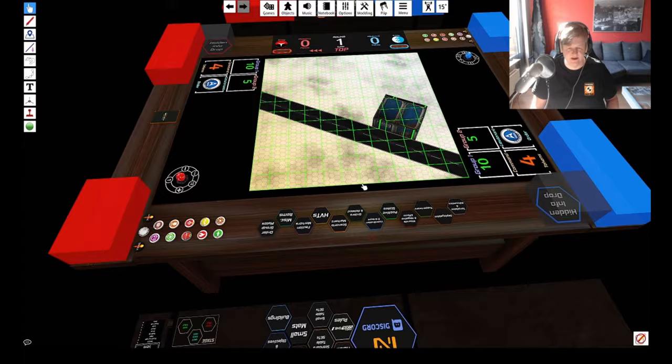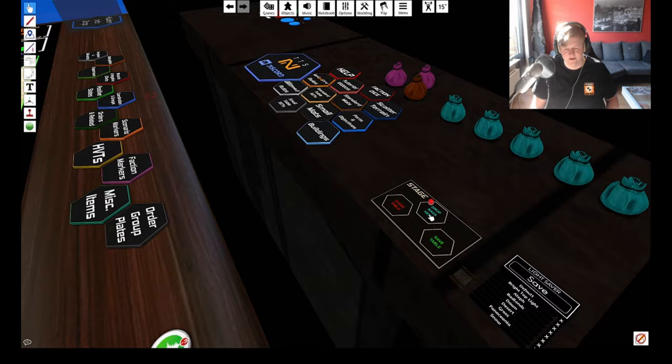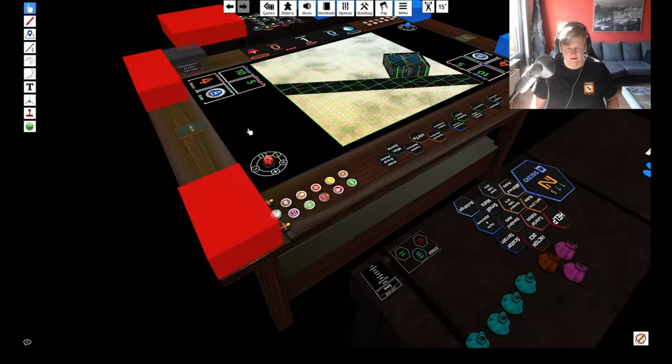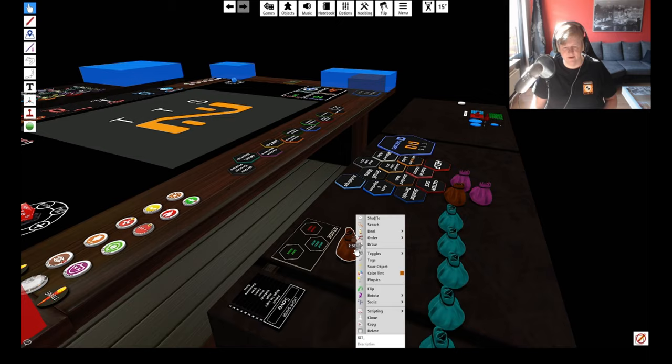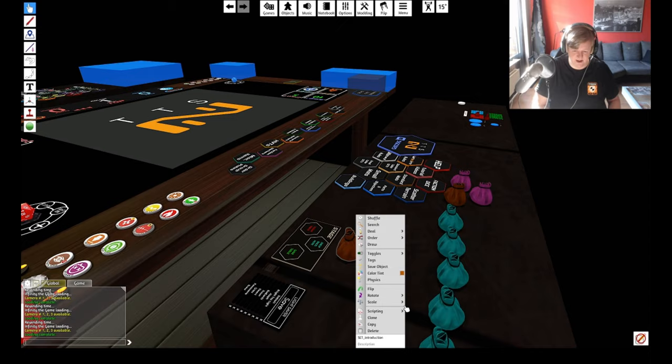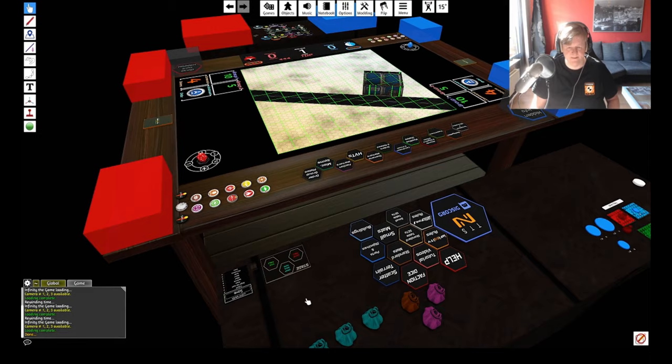Those are the basics of setting up. You can fill this whole table with buildings to your heart's content. If you want to save a map, anything on the black table surface will be saved. Press 'Save Table,' and you can rename it by right-clicking. Make sure it's set at the start so the system recognizes it as a map to fold out. Then if you want it loaded back, just pop it in and the building and objects are right back in place.